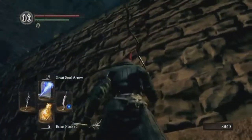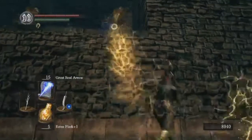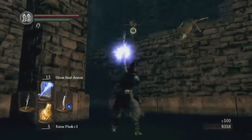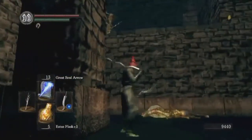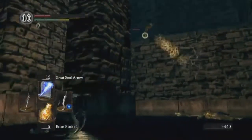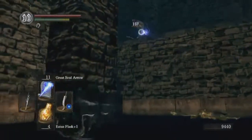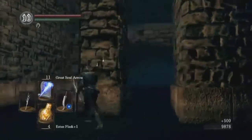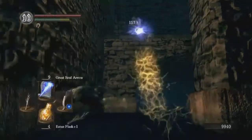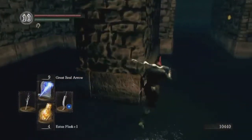Luckily, you can get a spot where you can hit them but they can't really hit you. That's the other reason we switched for the extra Great Soul Arrows. You can also go back up to the platform, go past the blades and the other man serpent up there, and drop down to deal with them from above. But since we're a Sorcerer, it helps to put our skills to work.